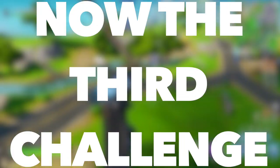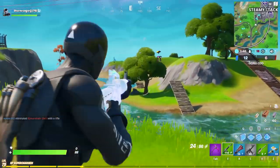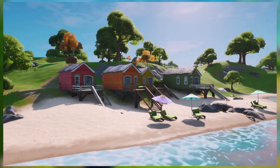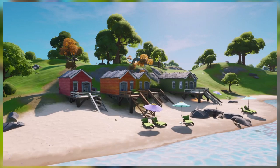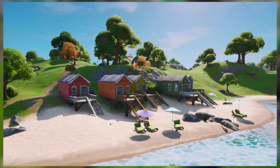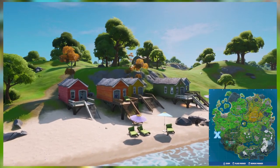The third challenge is to dance at Rainbow Rentals, Beach Bus, and Lake Canoe. I love this challenge because it gives me an excuse to show you this really cool video I got from replay mode. The video currently showing is Rainbow Rentals, and in the bottom right-hand corner you can see where it is on the map. Now on screen you can see the Beach Bus.